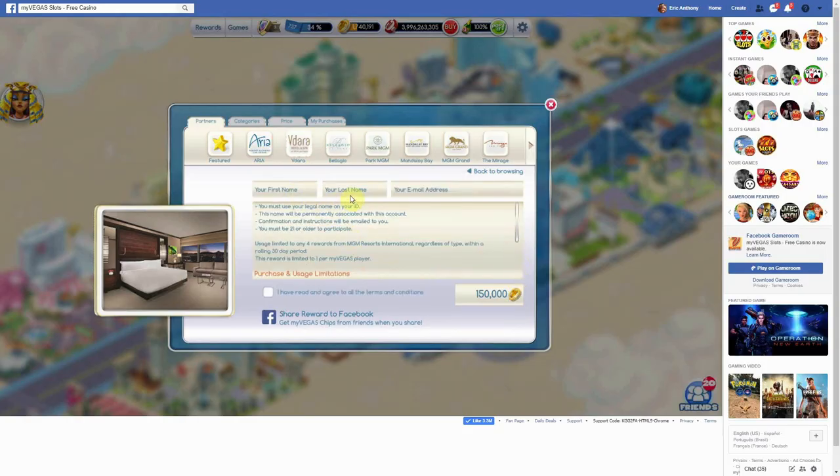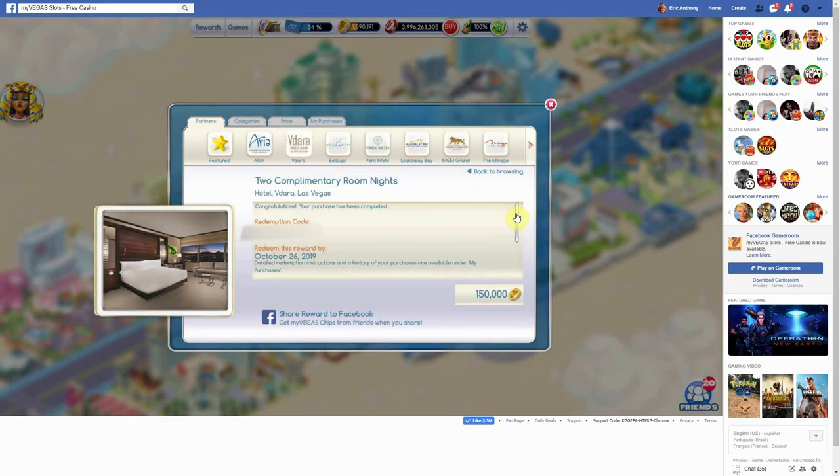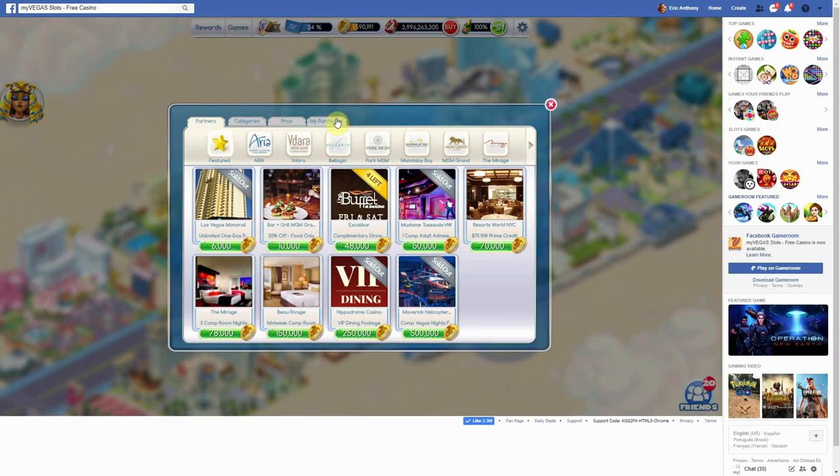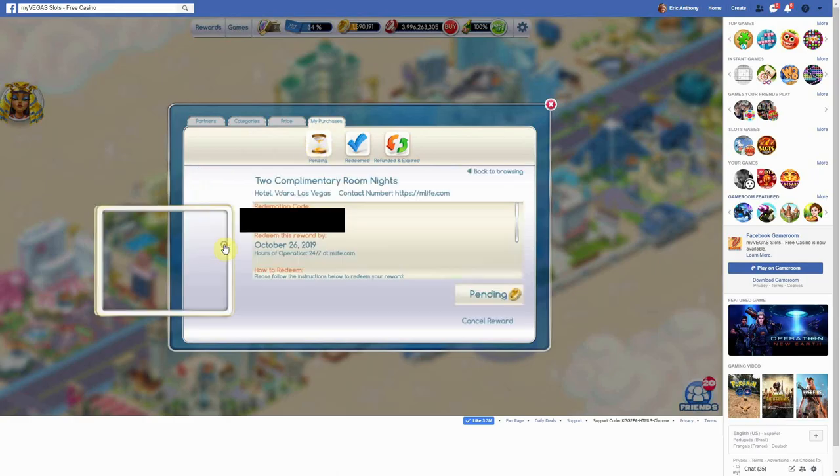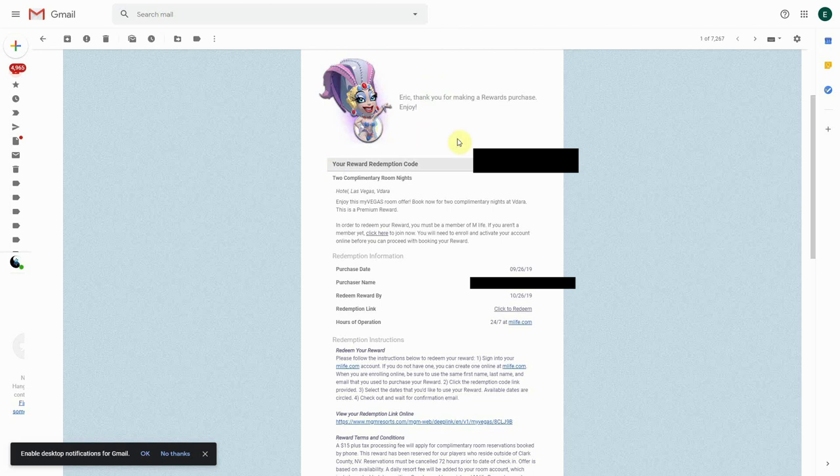You key in your first name, last name, and email address, and they're going to send us an email. It looks like we've got a redemption code. If you're not sure your purchase has gone through, just go to the My Purchases tab and you can see under Pending that we have the Vidara comp night.